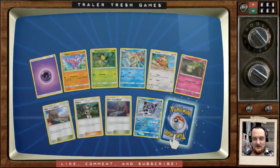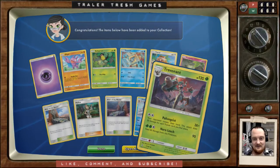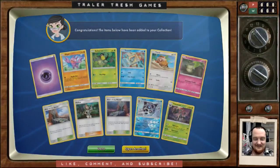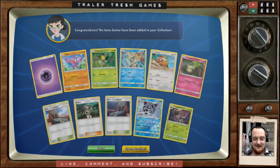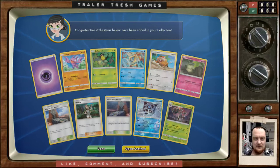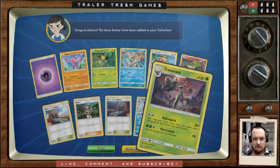Alright, something big — Trevenant! Nice. It's not a crazy fancy GX or whatever, but this guy's pretty badass. His Poltergeist attack: your opponent reveals their hand and the attack does 30 damage for each Trainer card in there. It was really good with Vileplume, because Vileplume doesn't let you play your items so they're all stuck in your hand — Poltergeist would be devastating. But Vileplume decks seem to have kind of died now. I'm running super budget so my win-loss record's maybe closer to 50-50.